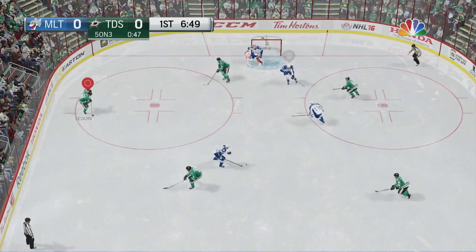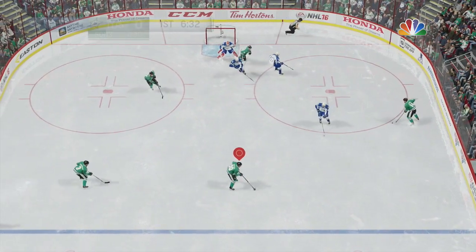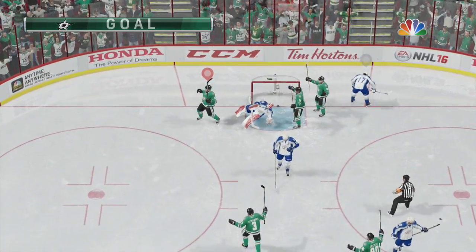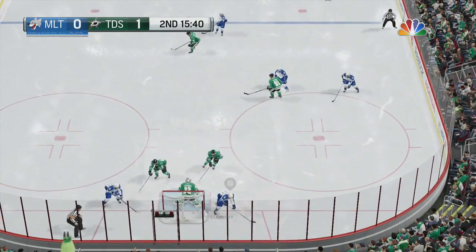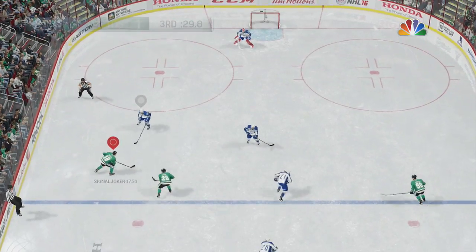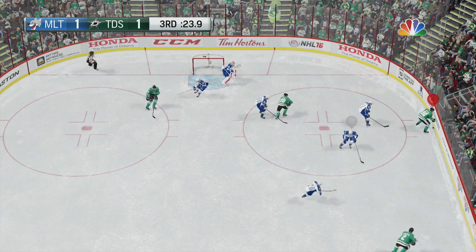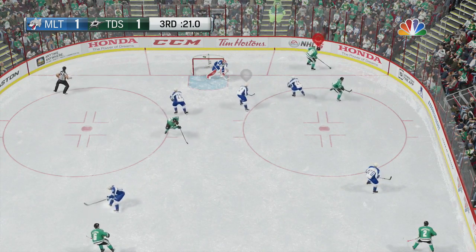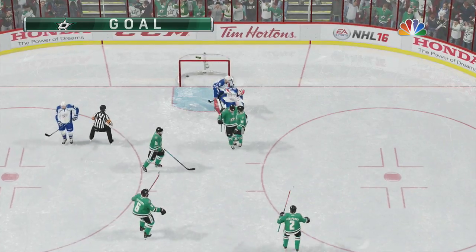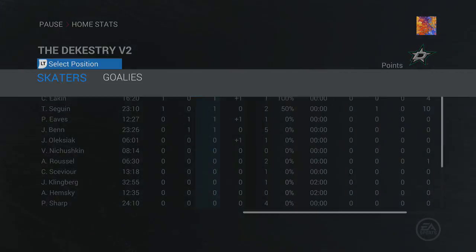Dallas was a pretty solid team. Seguin — I thought he was pretty bad last year but in the three games I played with him he was very solid. Jamie Benn I heard a lot of really good things about — he was good, but I'll be honest, he wasn't amazing. His shot was very good. This was my first game playing in like two weeks so I was a bit rusty, but we did end up winning 2-1. Spezza had the most points, and Lettinen played very well.